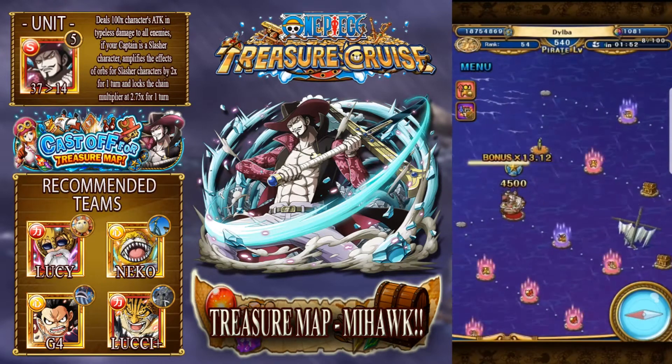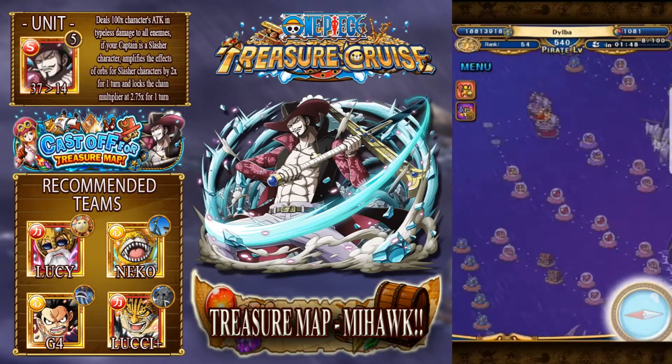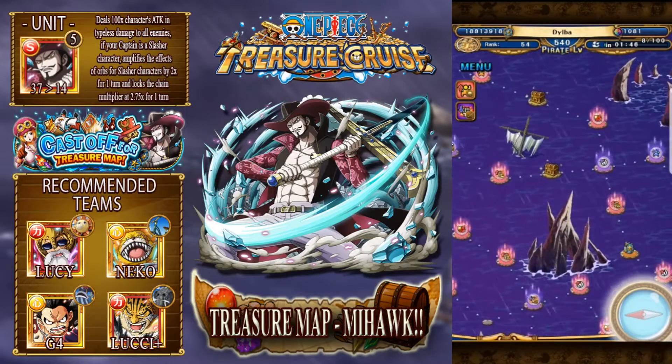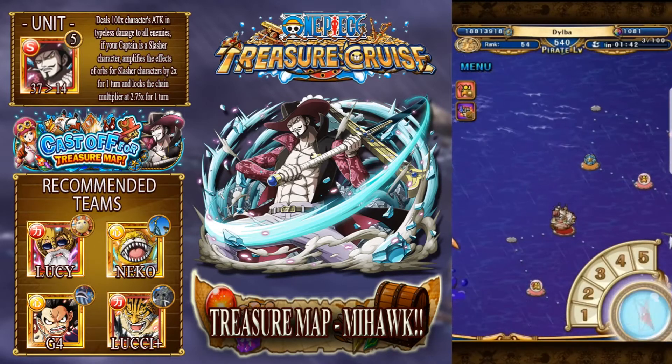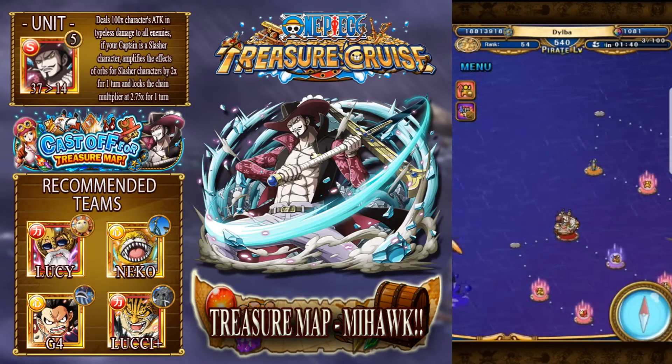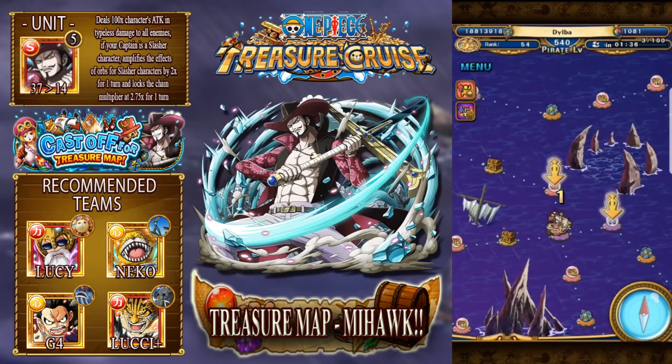As you can see I've taken out two bosses now - so I've taken down Moria, Boa, and Doflamingo now. The only one left is Kuma. If I was on this stage and had to choose between two or three, I'll generally most of the time take down Kuma and Moria, just because they annoy me the most.